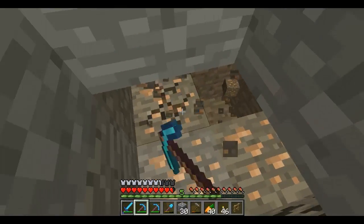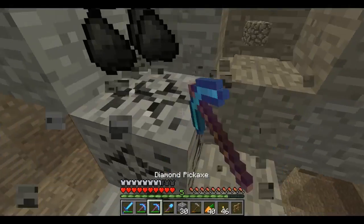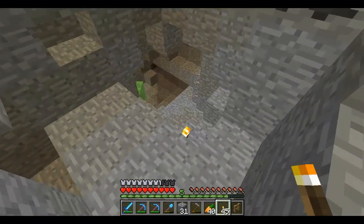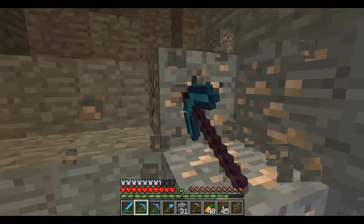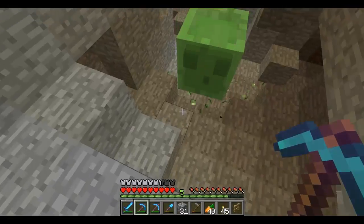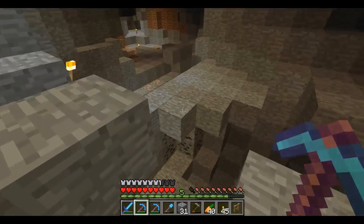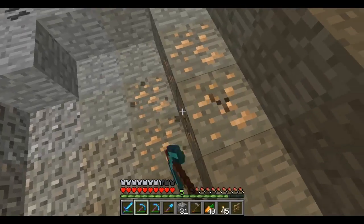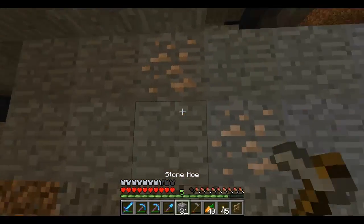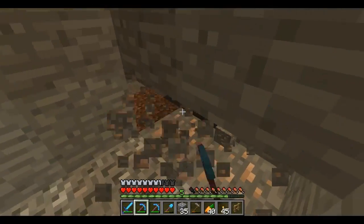I think we're just going to mine until I get about one stack of iron - I've got 18 now. We really need to get a silk touch pick. Mainly I do branch mining, not strip mining, because it gets me a lot of diamonds. That's what we're after because we have a lot of iron, and we're eventually going to be making an iron farm. But for now it's strictly diamonds - we can take iron if we need it. Getting lots of iron, though it's not a necessity.